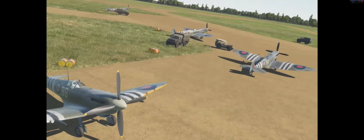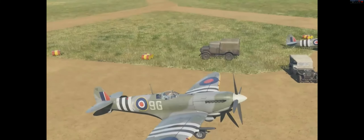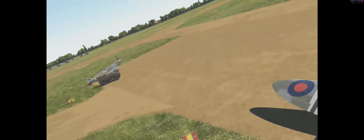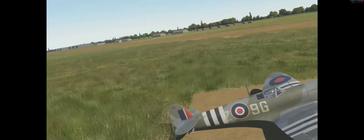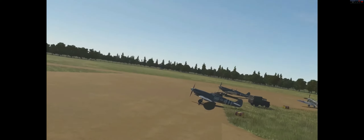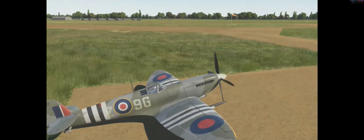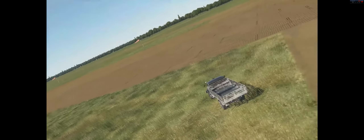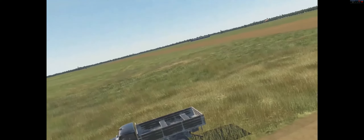Here are some Spitfire Mark IXs parked on the runway — you can get a closer look at the airfield detail, the grass, a couple of the new ground units including the truck, jeep, and barrels. Then we have the Bf 109, again showing some of the runway detail and a couple of new general ground units, as well as the windsocks.